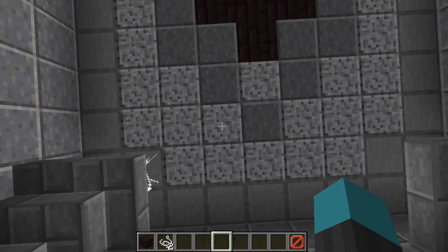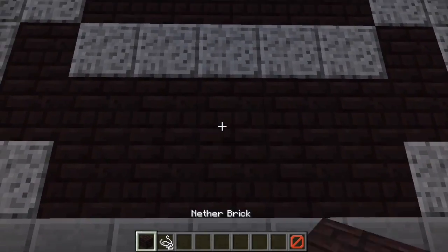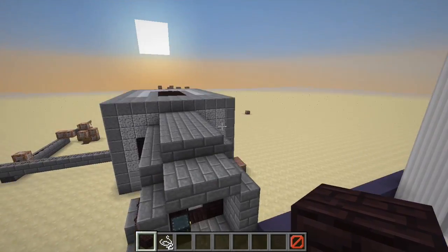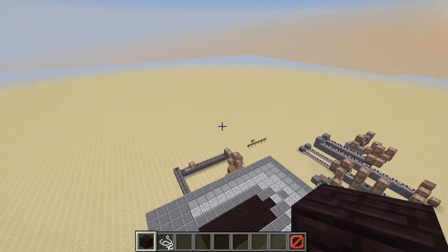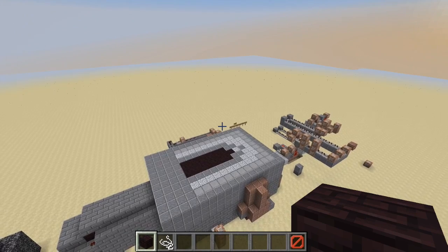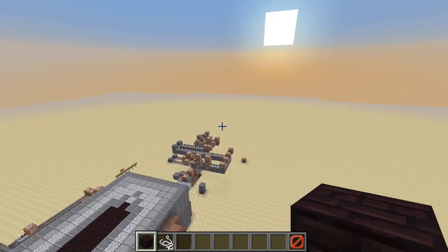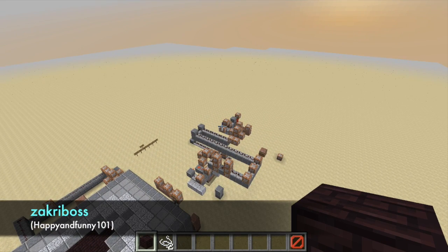Just some other ideas: you could make it so they drop down on you only once you look up — that would be awesome. There are so many cool things you can do with this. If you make a video or an adventure map with this, it's a great idea — do anything with it and let me know. Thank you so much for watching. I hope you enjoy this and think it's as cool as I do, and I'll see you all next time.